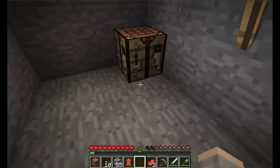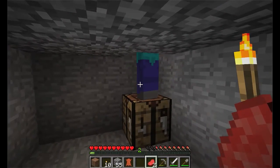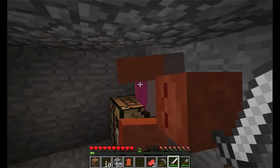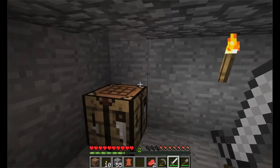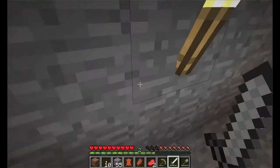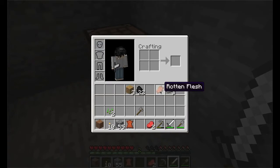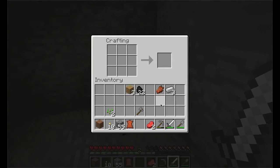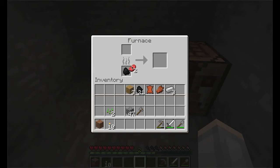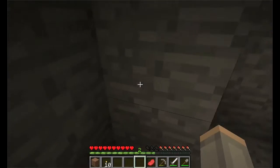We just dug into the ground and are safe while all the monsters roam outside — it's like a zombie apocalypse. A zombie has intruded! We kill it. Zombies drop experience when you kill them, and they also drop rotten flesh. Rotten flesh can be eaten but it gives you food poisoning — not a joke, that's the truth. You want to eat things like raw beef or cooked beef. Raw beef only fills one and a half hunger bars, while cooked beef fills four whole hunger bars.